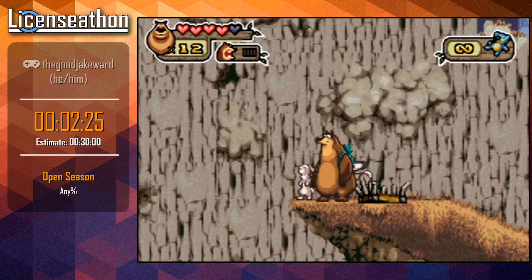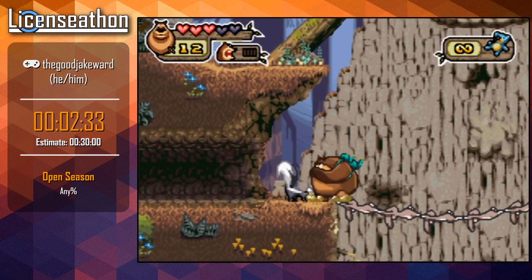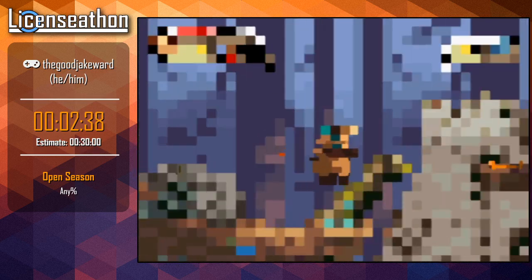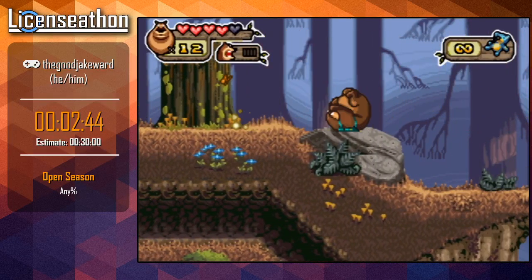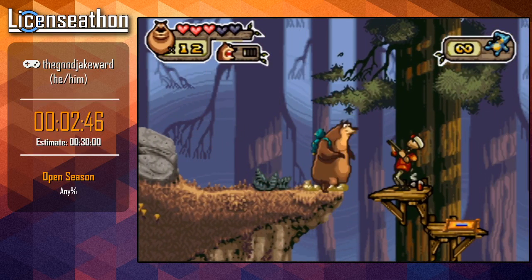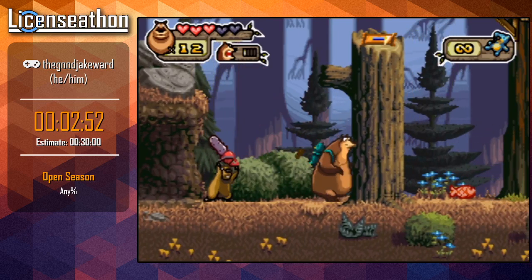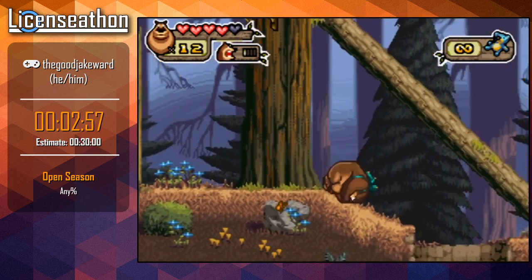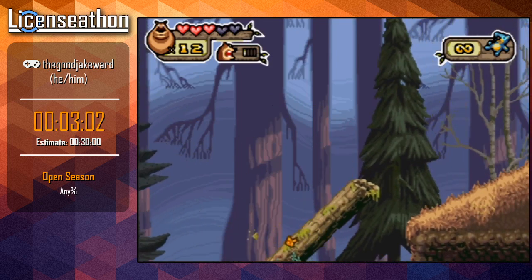So right here there are these boxes that if you break them, rabbits come out and they build a bridge. It's extremely slow. There are a few tricks I've found to get them to go faster - I'll be showing one of them in just a bit. The tranquilize dart blurs your screen a little bit; that is not just pixelation from my poor streaming quality - I promise my stream is good. Another type of animal in these boxes are beavers, and they'll chop down trees that are in your way.